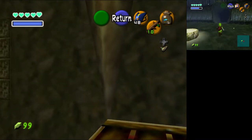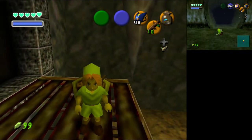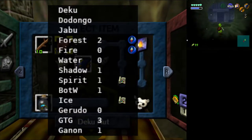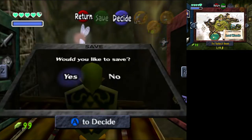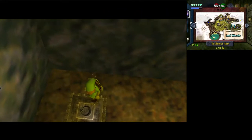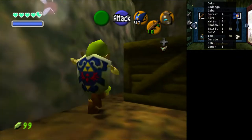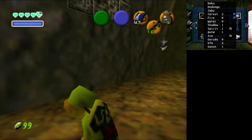The Skull Mask is assigned to the d-pad now. We also have some quality-of-life stuff. In the pause menu, if you press A, you can see the keys, maps, and compasses we have. We've got two Forest Keys and the compass, the Fire Temple compass, a Spirit Temple key and map, a Bottom of the Well key, an Ice Map, three Ganon Tower keys — actually those are Gerudo Training Grounds keys.